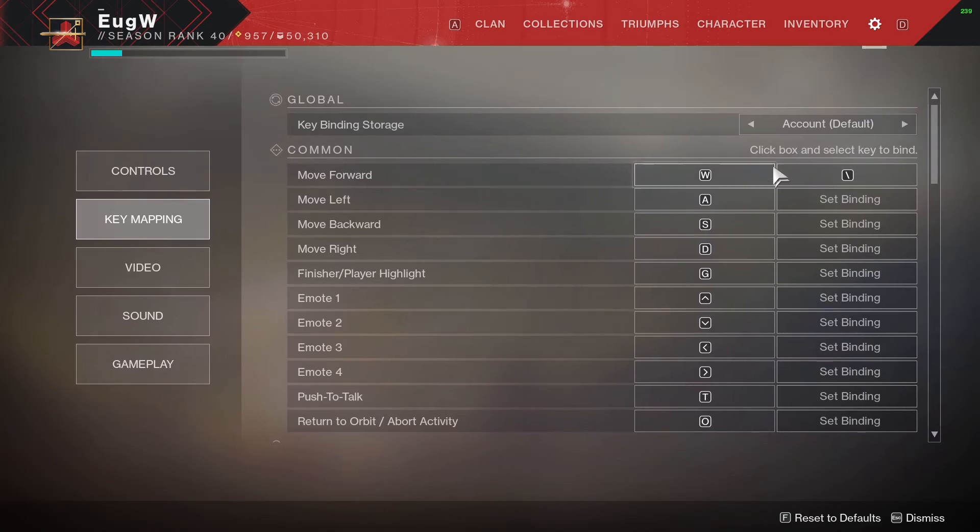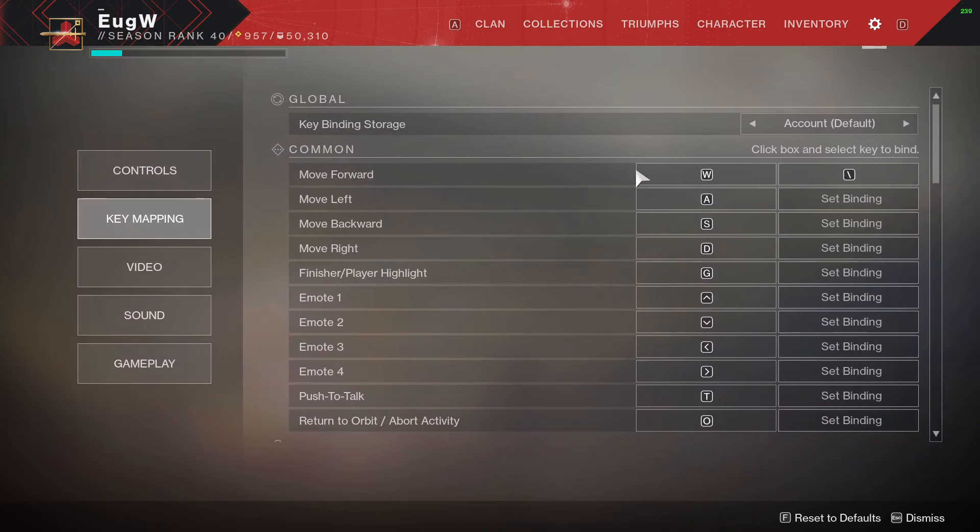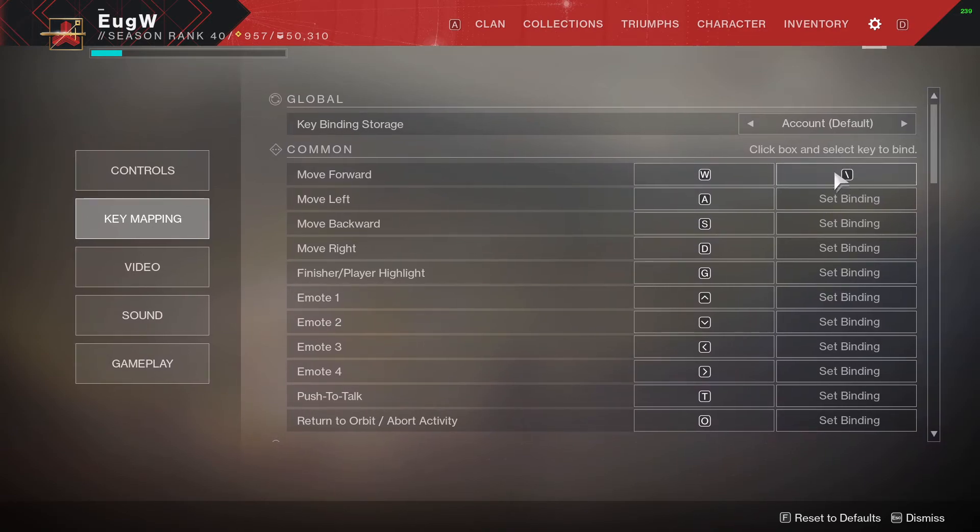First of all, we need to add an additional secondary key to move forward. Keep the W key but add a second additional key. I am using backslash for it.